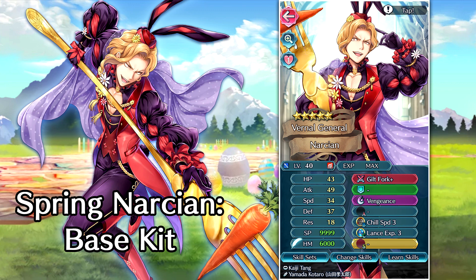Regardless, he isn't necessarily a terrible unit. His weapon is the Guilt Fork Plus, and it's going to be inheritable on anyone that's a lance type. It grants attack and defense up five, and nullifies any penalties to attack and defense during combat if you are within two spaces of an ally — a really nice inheritable weapon without a tough requirement to meet. He has Vengeance as his Special Attack, Chill Speed in the B slot which is nice for fodder especially since he's a four-star summon, and the dreaded Lance Experience 3. To this day I have no idea why they still keep putting Experience skills on units — it just makes it harder to grind SP when you're leveling up at a faster rate.